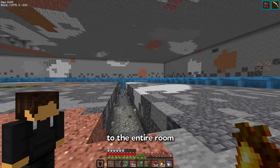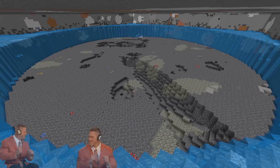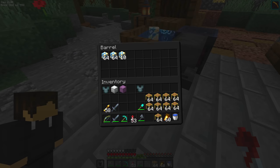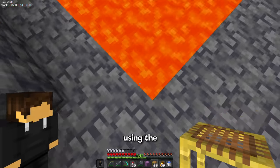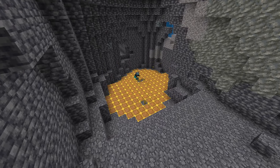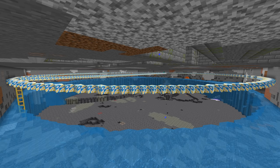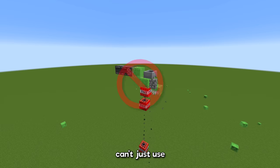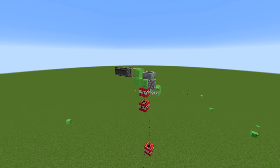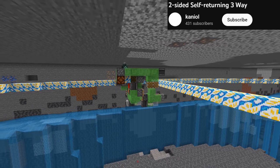Now I just need to do it to the entire room. Next, I'm going to need some scaffolding and a bunch of glazed terracotta. Using the scaffolding, I can easily remove all the lava that's in the way, and then use the glazed terracotta to build a circle that the TNT dupers will bounce off of. To remove a circular area like this, we're going to use Kanyul's two-sided self-returning three-way dupers.